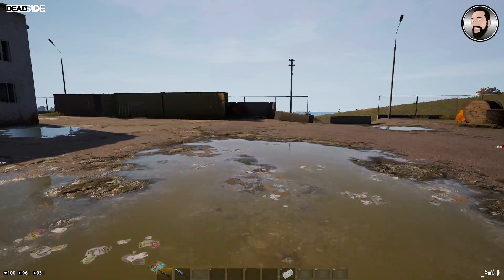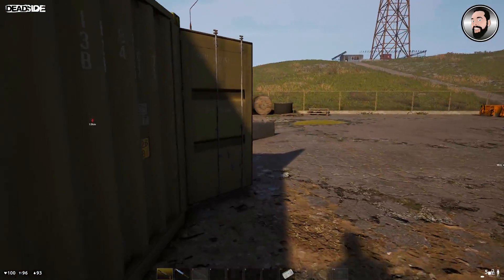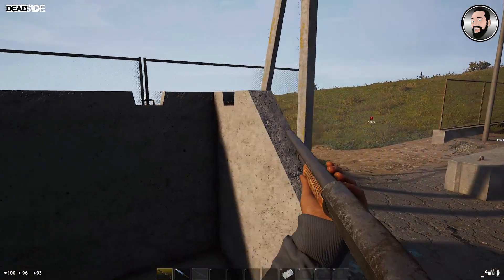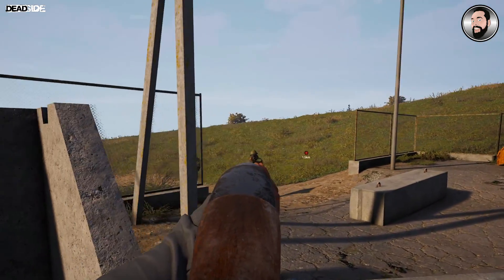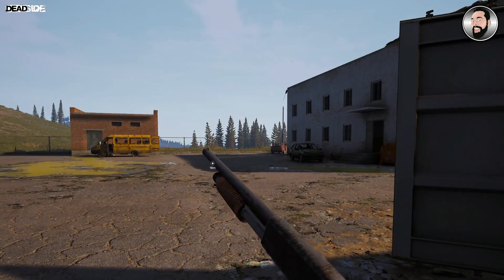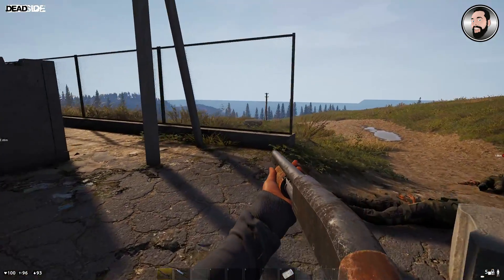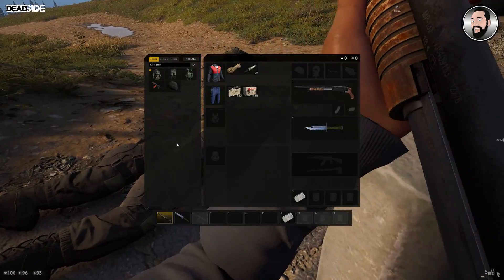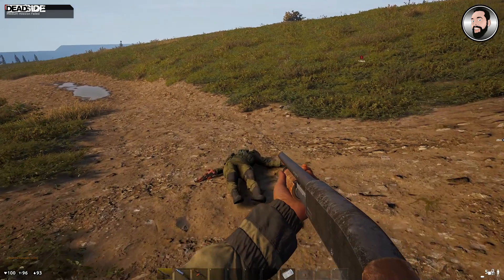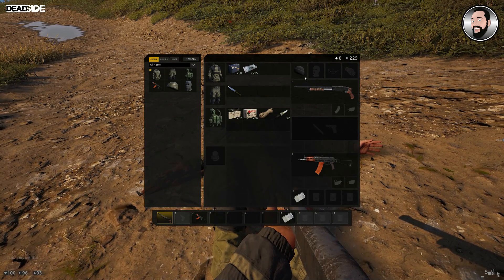The most important thing about being in this area is coming across these patrols. Here we've got two geared AI enemies patrolling, and they've got better gear than us, so we want to kill them. Sometimes you can sneak up on these guys without them seeing you and take them out from behind, which is a lot easier. There is a risk involved, but if you can take them out you're going to get some nice treasures early on. This was literally about five minutes after I'd spawned in fresh — I managed to get an AK-74U, a decent amount of ammo, some decent clothing and a vest.